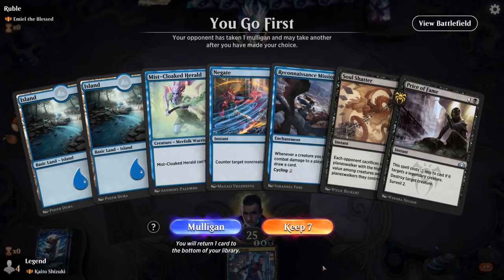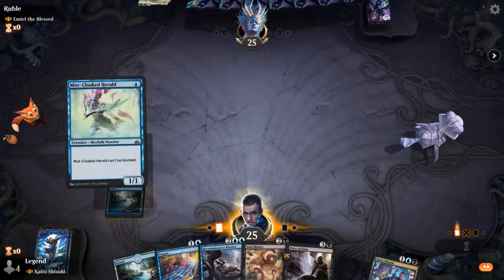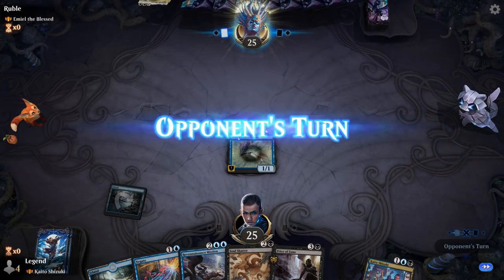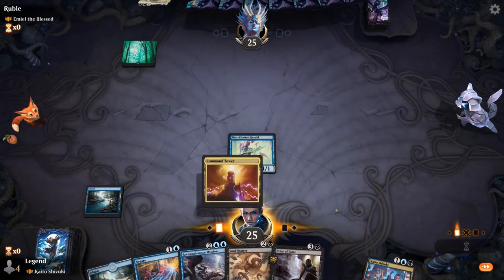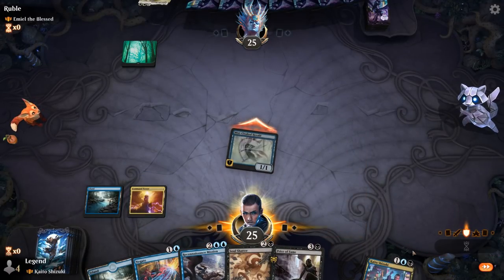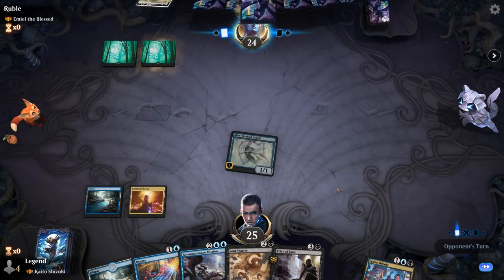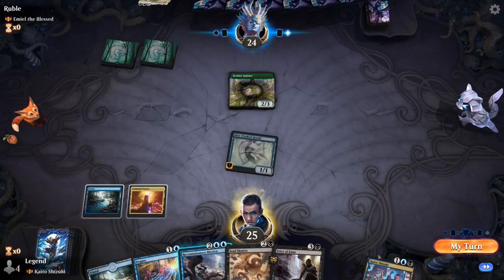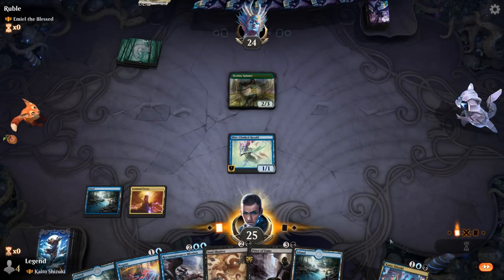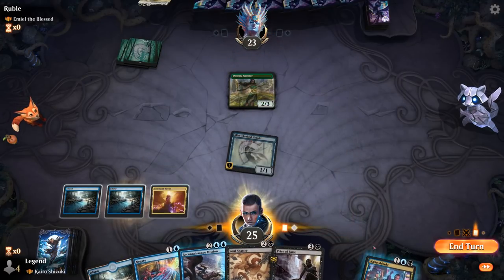Ideally we can hit our land drops, especially black mana — there we go. So no need to cycle Reconnaissance Mission now. Can maybe counter an early ramp card. Destiny Spinner not so much. So we'll attack, play Kaito, and could make a ninja to set up Reconnaissance Mission next turn.